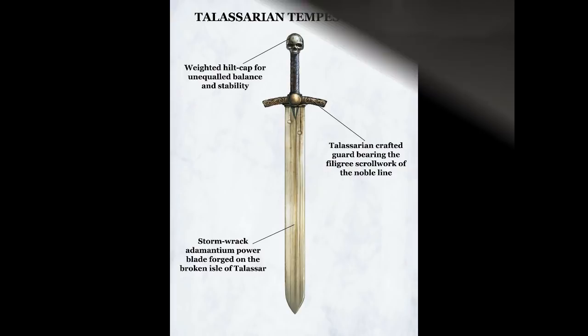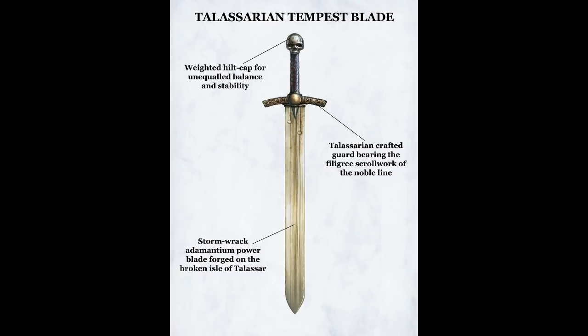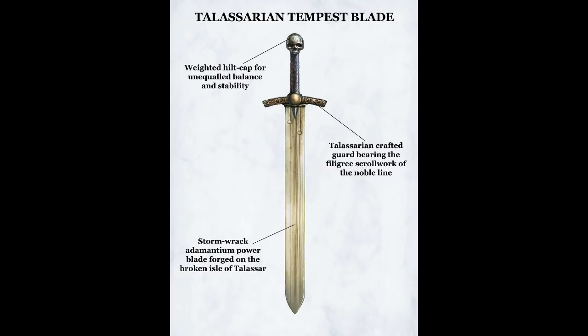The Talasarian Tempest Blade: a rare and potent power sword wielded by the famous Captain Cato Sicarius, commander of the Ultramarines' second company. The weapon's energy field is so well attuned, and the blade contained within so sharp, that a focused attack from its wielder can slay any foe with a single strike. The Black Sword: the traditional weapon of the Emperor's Champion. A massive two-handed power sword, blessed by the chapter chaplains, it becomes a deadly weapon in the hands of the Chosen of the Black Templars chapter.